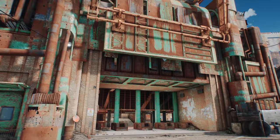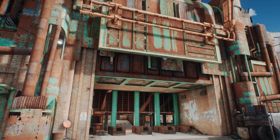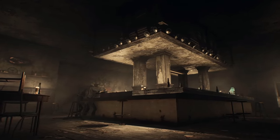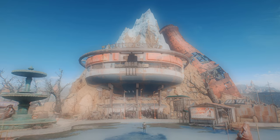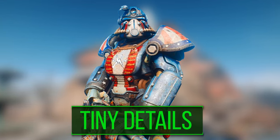The wasteland of post-atomic Boston is absolutely riddled with a seemingly endless abundance of easter eggs, hidden secrets, and incredible references sure to impress even the most dedicated of players. So today we'll be celebrating that fact yet again, as we dive right into our 10th edition of 10 tiny details you may still have missed in Fallout 4.